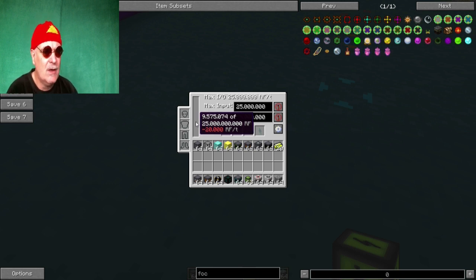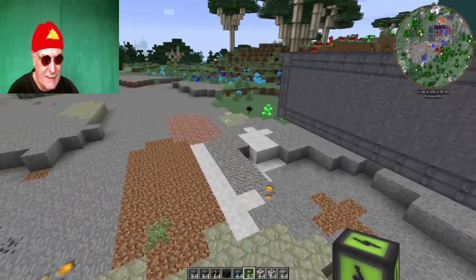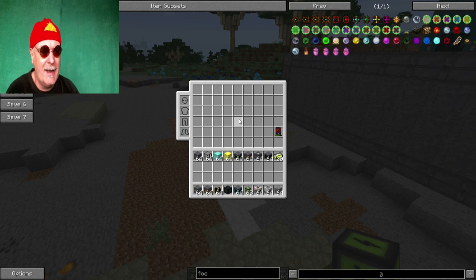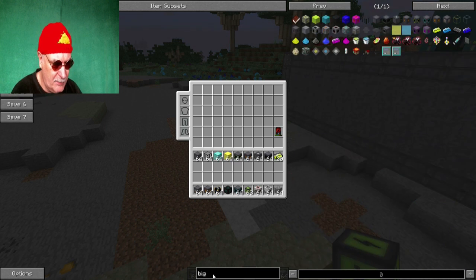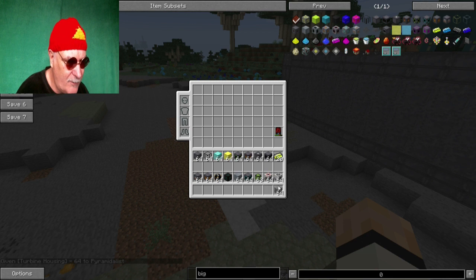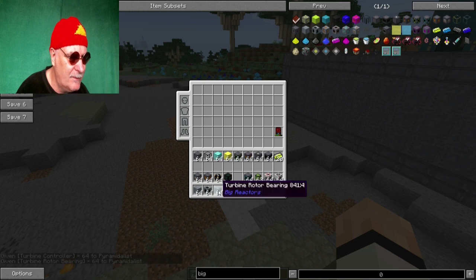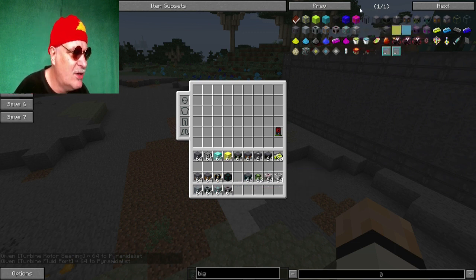Er braucht jetzt eine gewisse Zeit und wir haben ja auch schon einen gewissen Yellorium-Verbrauch gehabt – hier sind jetzt drei verbraucht worden. Das heißt: wenn das Ding hier oben leer ist und da unten sind weniger als drei Yellorium angekommen, haben wir ein Problem. Das Problem kann man nur lösen, indem man die Energieausbeute verbessert – und das heißt wiederum, dass wir mit Turbinen arbeiten müssen. Wir kommen also ohne die Turbine nicht dran. In der Zwischenzeit fange ich schon mal an, hier den Grundstein für die Turbine zu legen.